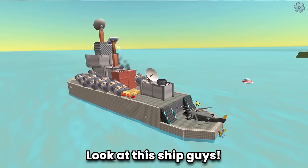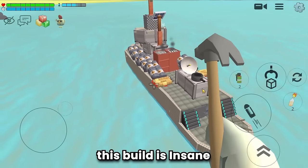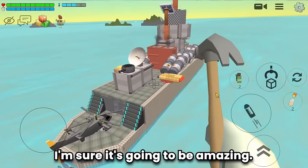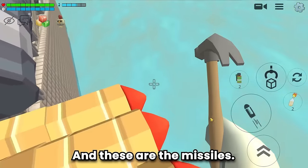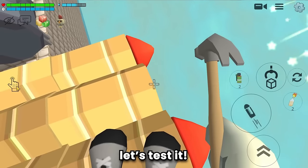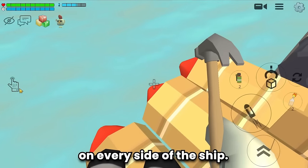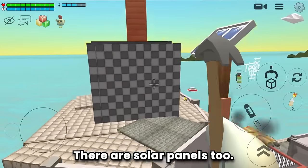Look at this ship — this build is insane! So cool. These are the missiles — let's test them. They work! These missiles are present on every side of the ship. There are solar panels too.